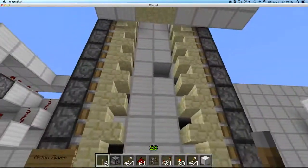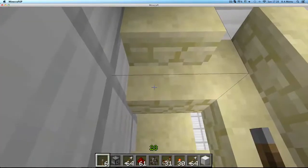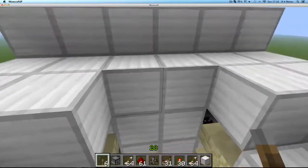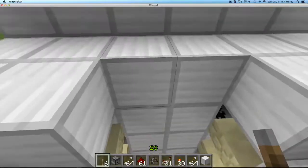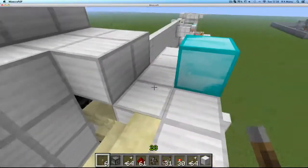This is the piston zipper. You step on it and it pops you up to the top and then pushes you over. This bit where it pushes you over at the top is actually really useful because when you're playing on survival mode, it opens up below you once you get to the top. And if it doesn't push you off, then you fall back down and you die. So that's a very useful feature.